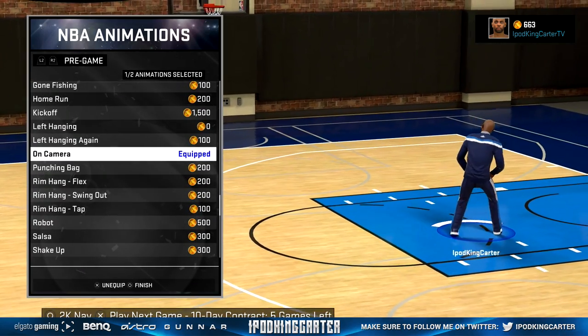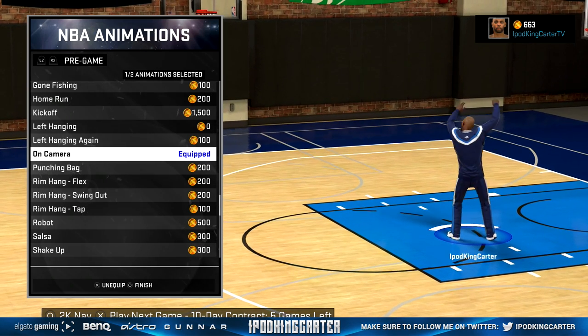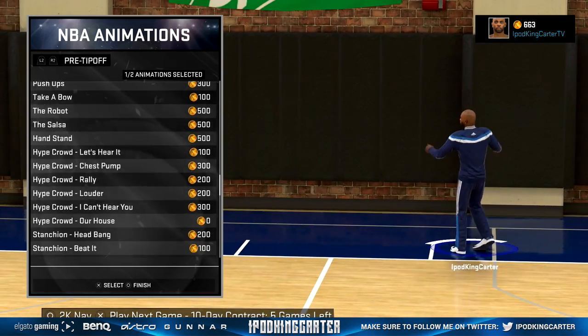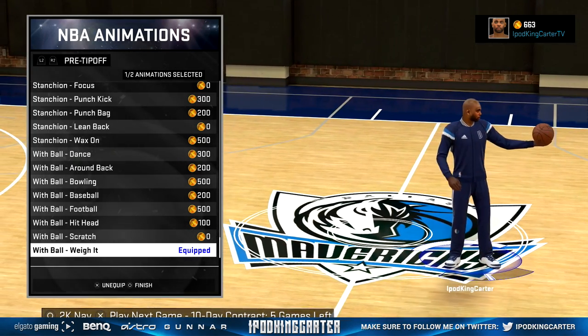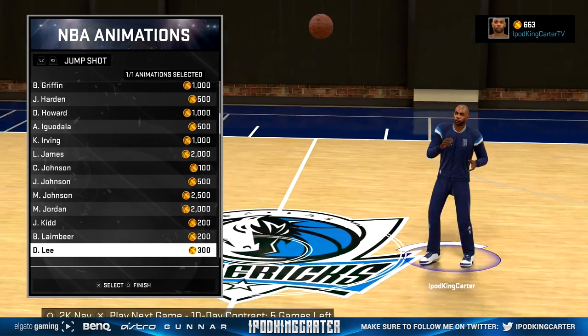I was being real cheap with my NBA animations because I had done so many upgrades to my attributes, as well as clothes at the Park. I got the on-camera for zero VC — go ahead and grab that. I also got a weighted ball that was also zero VC. Just wanted to show a little bit of real basketball tactics — come out with the weighted ball, make it do what it do.